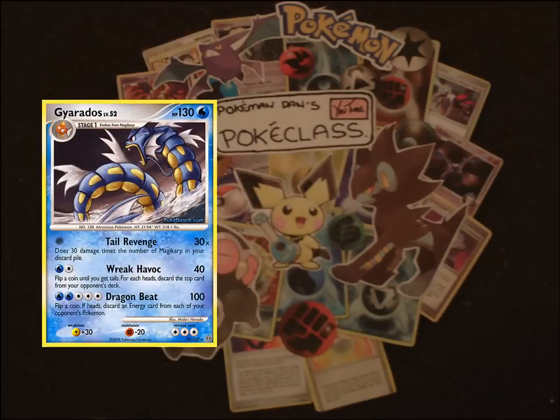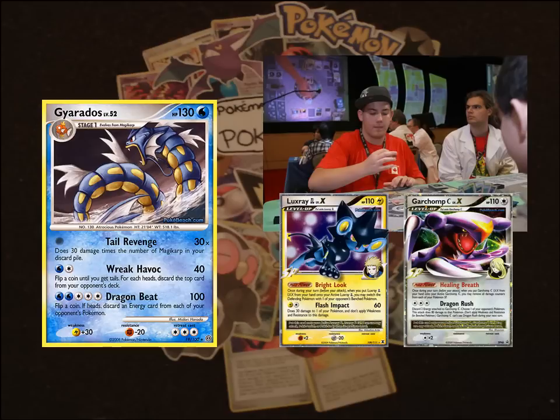Gyarados has shown its power in this year's Senior World Championship, coming second to Jacob Lesage's Lux Chomp. This deck can deal a lot of damage in one or two turns for no energy, leaving room for a load of techs and consistency cards to help get Gyarados swinging as fast as possible.